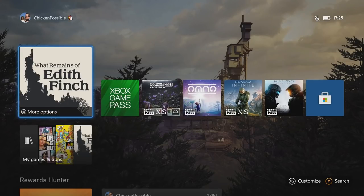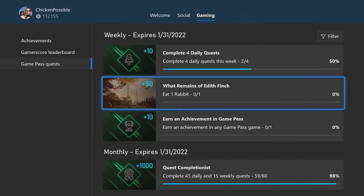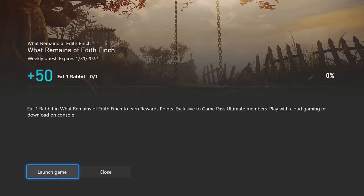Hey, what's up everybody, this is Chicken Possible with Rewards Hunter, back with another Xbox Game Pass weekly quest guide. Today we're gonna be working on the quest for What Remains of Edith Finch. This is worth 50 rewards points.